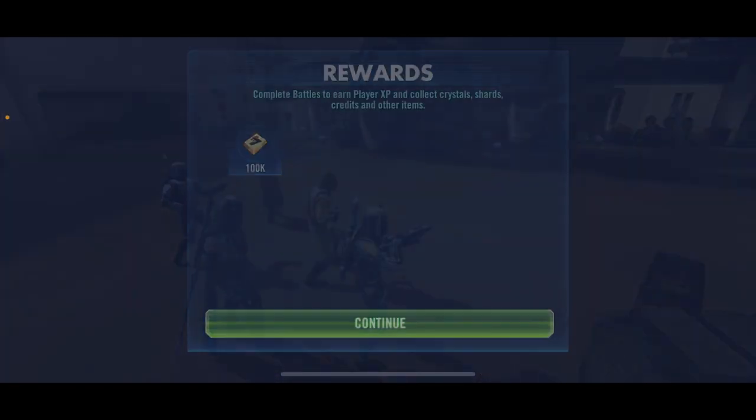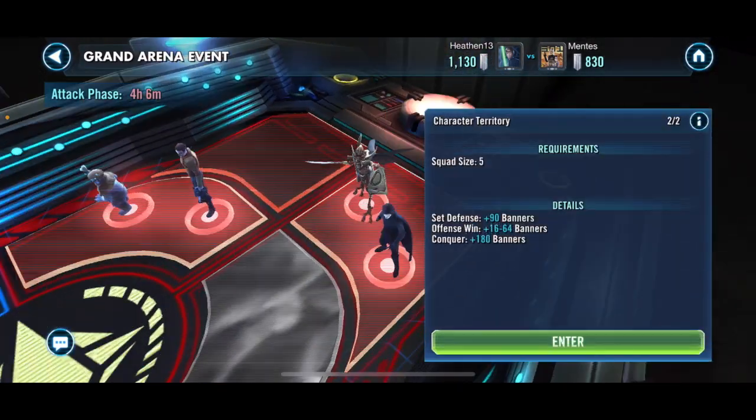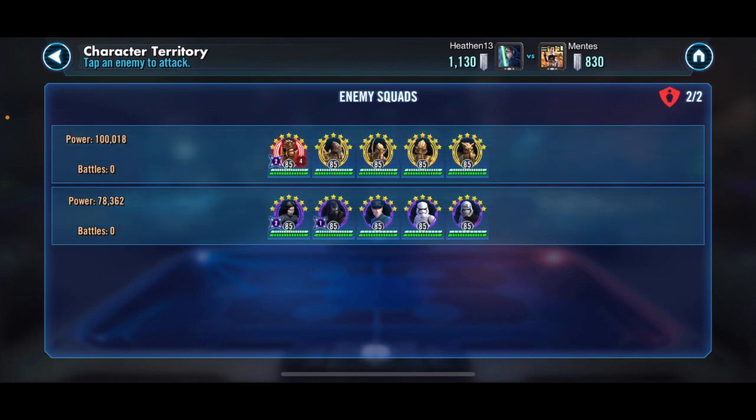Let's open up the back and see what we've got — probably more weak teams, that is this opponent's MO. So a decent Geo squad and a really weak First Order.